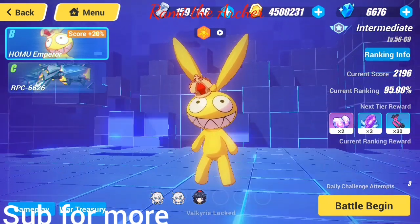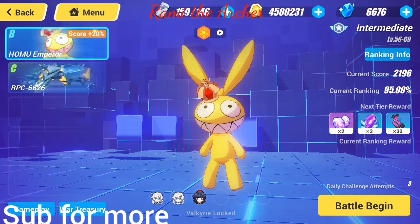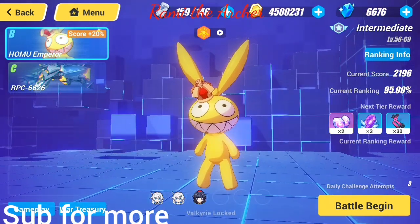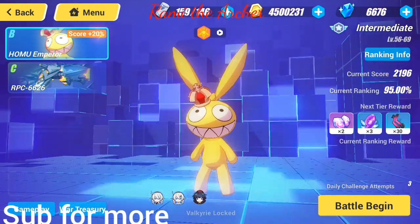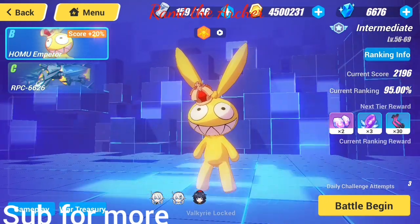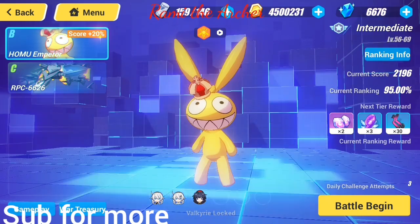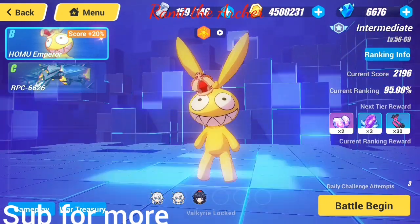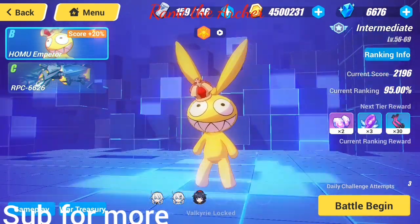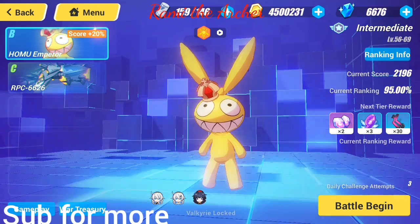One very important thing to keep in mind: when you face a boss here with two or three valkyries, those valkyries — along with their weapons and stigmatas — will be locked in for that boss and you won't be able to use them anywhere else in the Memorial Arena. Each and every valkyrie you use against one boss cannot be used against any other boss, so keep that in mind.